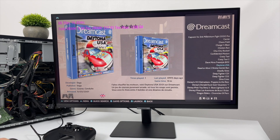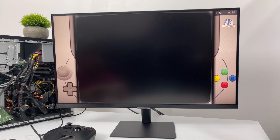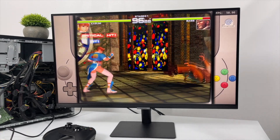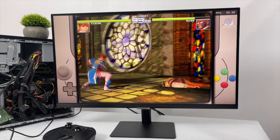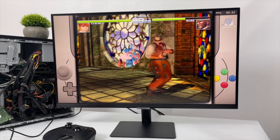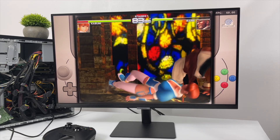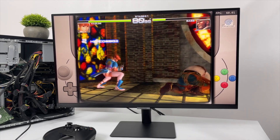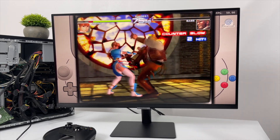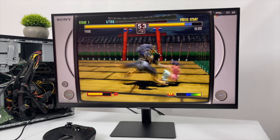First up we're going to go with Dreamcast — I'll do DOA 2. By the way, we're using the Flycast core inside of Retroarch. Going into Dreamcast, I really didn't think we'd have any issues — after all we have a 3GHz x86 CPU here. It doesn't take much to run Dreamcast whether you're using Flycast or ReDream. There might be a few harder-to-emulate games that struggle a bit, but even with DOA 2 we're running at 60 FPS.